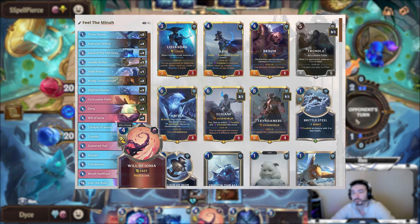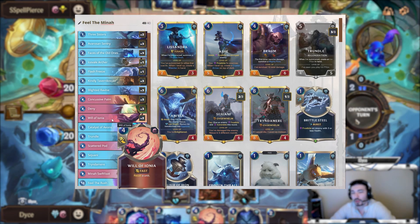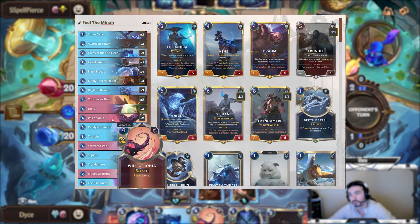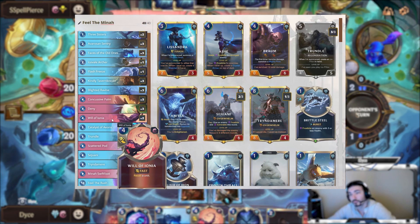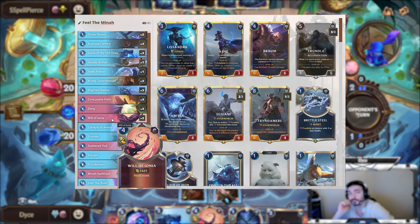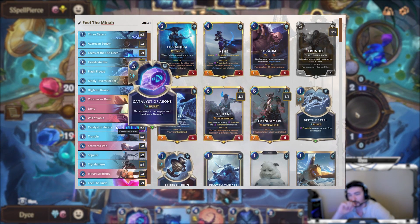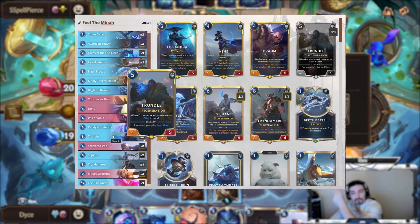Will is actually pretty good in this meta. Being back to four mana is pretty solid — it's good against Scion. If they play Scion on seven you just Will it; they can't play another Scion and attack with it until nine, which is when you're playing Feel the Rush. It's also better than a stun against GP Sejuani — if you Will them they have to replay all that mana again, which is really good. Catalyst heals you three and ramps you, giving you an extra mana gem — super important to getting to the late game fast.